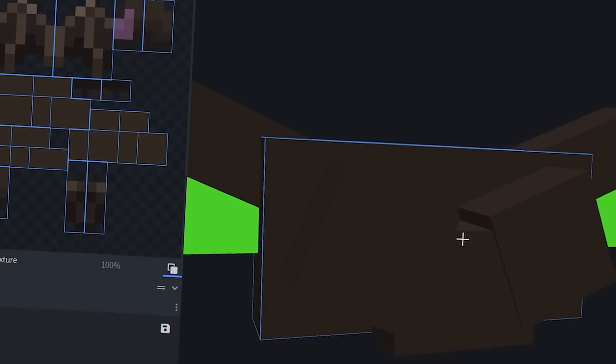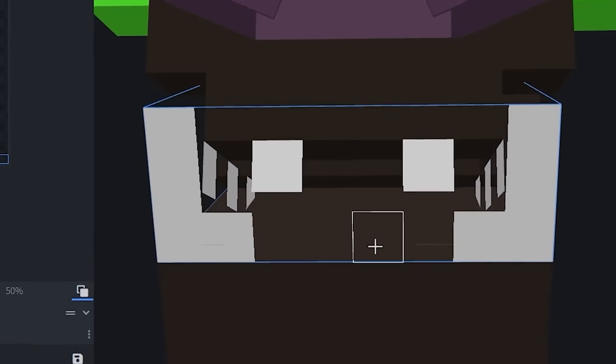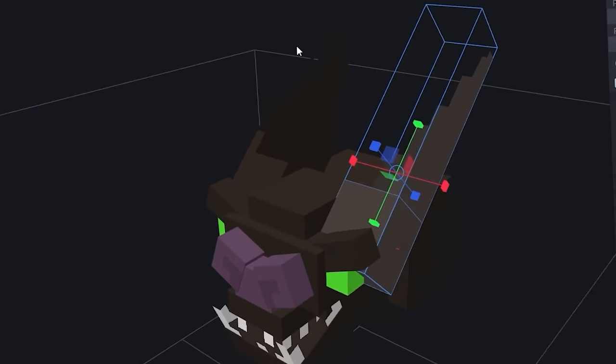Let's remove those bat ears — we can do a lot better. This will be the start of the face with some bright green eyes and a purple snout. Let's go ahead and give it a mouthful of fangs too. And now for the ears — look at these tiny little ones.